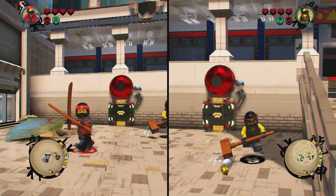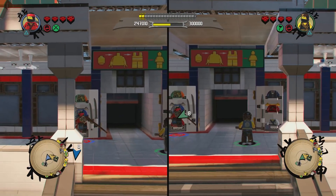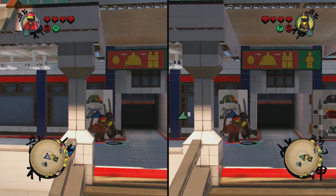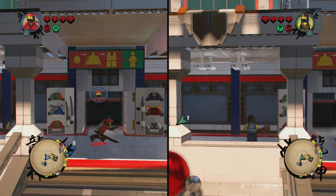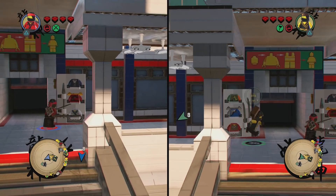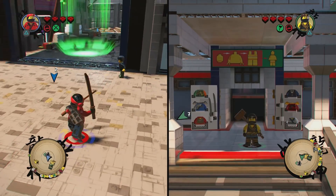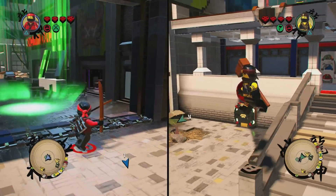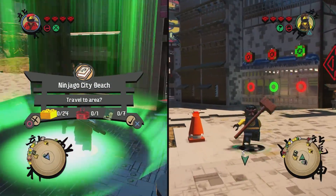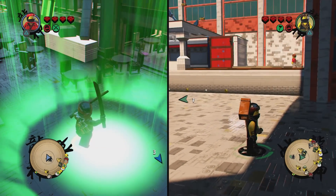We're going to be able to unlock a lot of the old costumes. This door here — I believe this is Jay's costume, the blue ninja, his kind of armored look, so that'd be season four. And then you have Zane's white ninja costume, which was season one through five or six. Zane and Jay are actually kind of my favorite characters because I like them from Lego Dimensions.